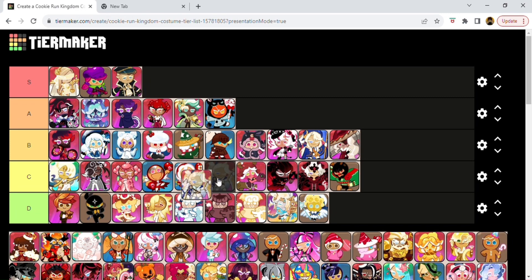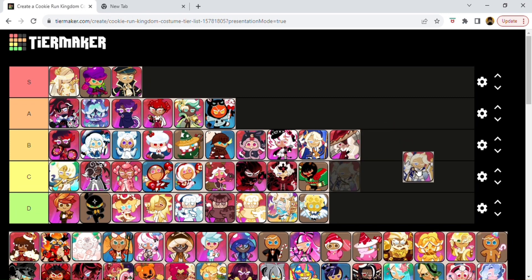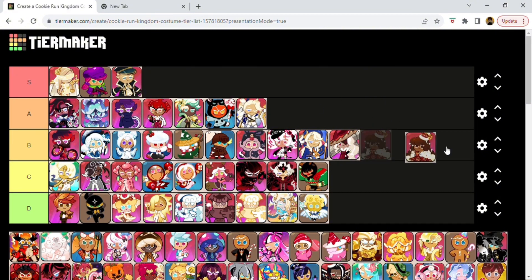Here's another Madeline Cookie one — this is kind of the better one of his designs, and probably my favorite Cookie outfit he's gotten. I give this one probably an A. Here's Cocoa Cookie's outfit — Enchanting Waltz. This one is also in Oven Break. This is probably the best one they ever did for Cocoa Cookie — I fucking love it. It is beautiful. It is really pretty. Definitely S tier.